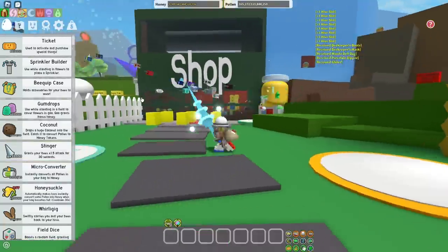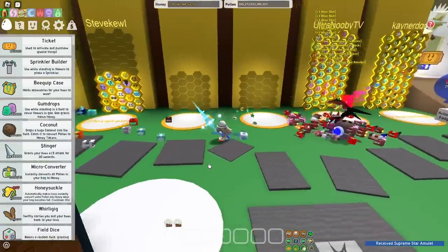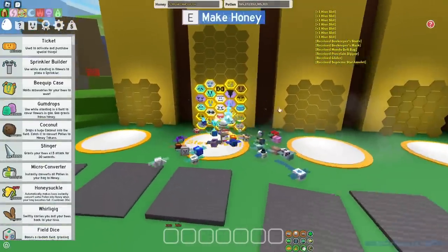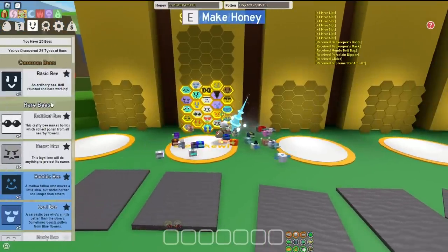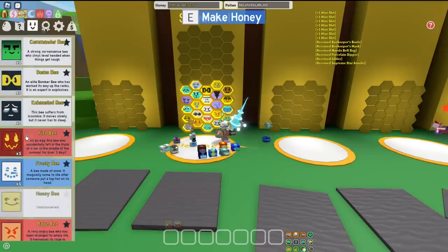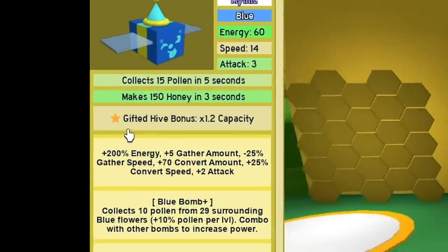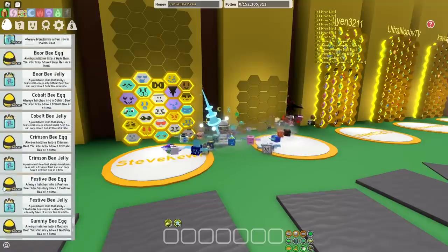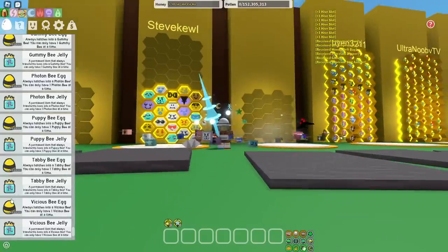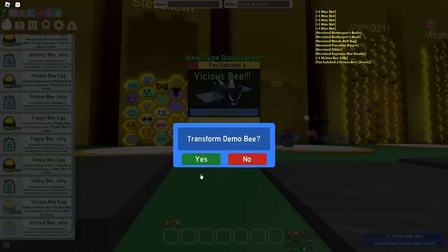So a blue hive has this thing called bubble bloat, and it can give you up to times 6 capacity. Pop shower, nice. So already I have 152 million capacity with literally just this small hive and like a couple bees. The bees I will really need to keep are the bucko bee, because the 20% blue field capacity is very good. Buoyant bee gives you times 1.2 capacity for the whole hive. So what's going to be important are a lot of buoyant bees and a lot of tadpole bees, because they will help me with the blue hive. Let me just get some blue bees up in here - vicious bee, tabby bee, good for every hive.